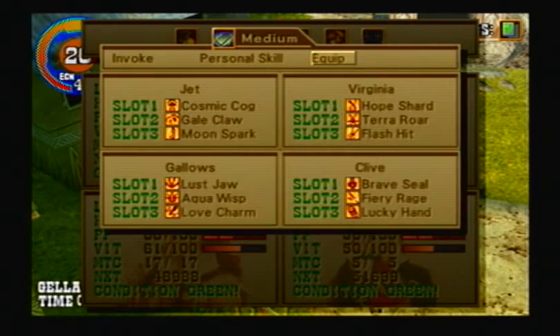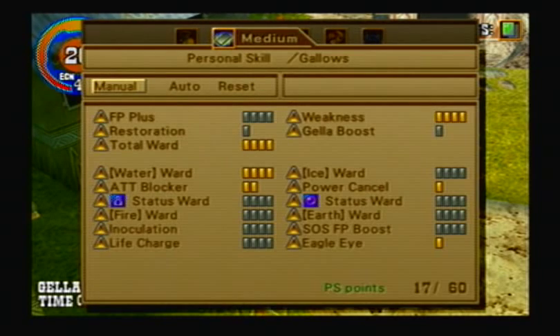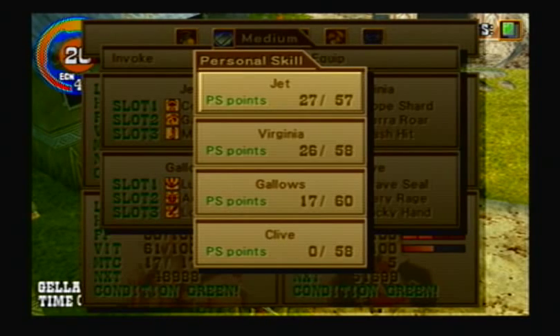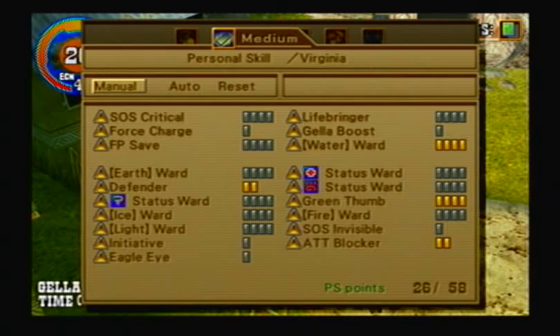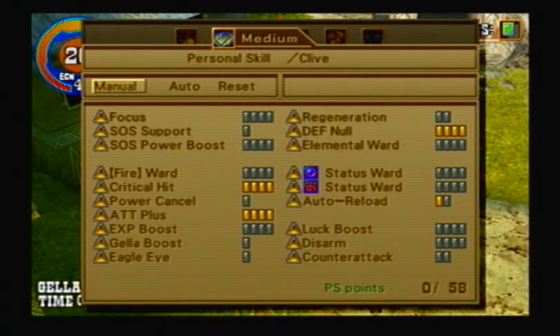If we take a look at Gallows, we don't have to worry about him because he has Total Ward, which makes him immune to everything anyway. But for Jett, Virginia, and Clive, we need to make sure they have it. Jett right now has Poison, Sleep, and Paralysis Protection. Virginia has Misery, Confusion, and Disease Protection. And Clive has Poison and Confusion Protection.